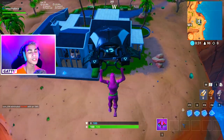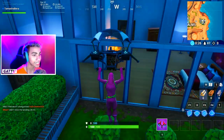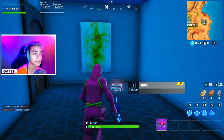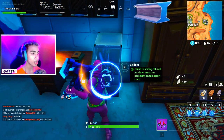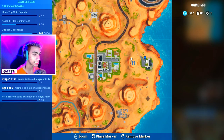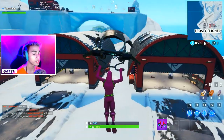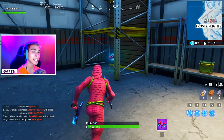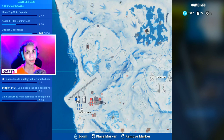Fortbyte number 73 is awarded for completing 6 challenges from week 6. Fortbyte number 74 is found in a filing cabinet inside an assassin's basement on the desert coast — this is John Wick's house in the game; break open the filing cabinet and the Fortbyte is inside. Fortbyte number 75 is found within an airport hangar — drop in at Frosty Flights, look to your right inside the hangar, and collect it.